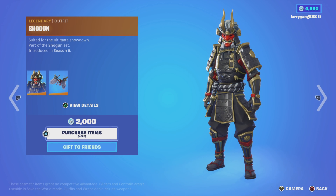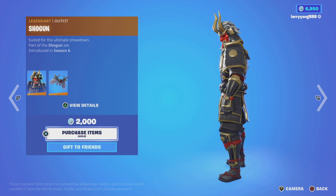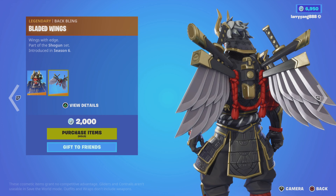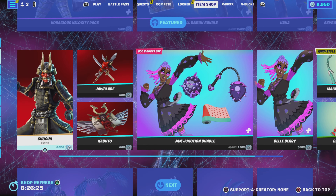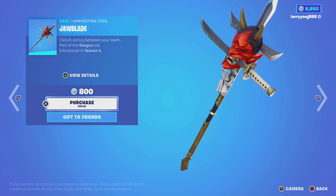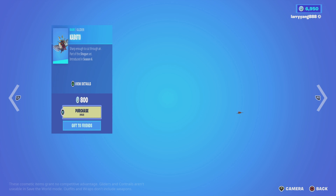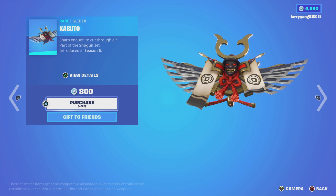Next page we have the Shogun. This one's back from Season 6. I really like this one. It's part of the Legendary outfit. He comes with the Bladed Wings back blade. The Shogun and the Jaw Blade to go with it, first introduced in Season 6. Then we have the Kabuto Glider to go along with the outfit as well.